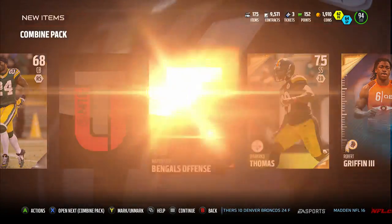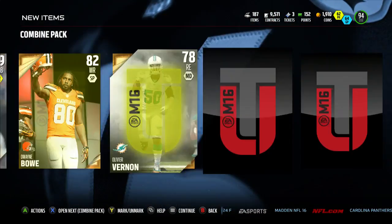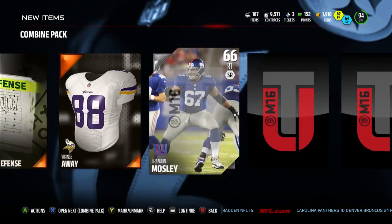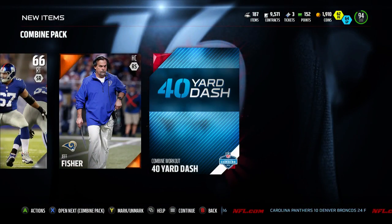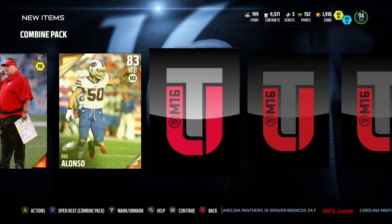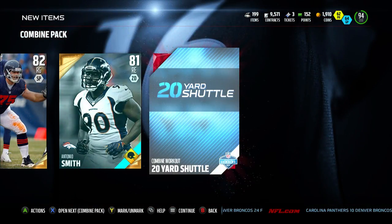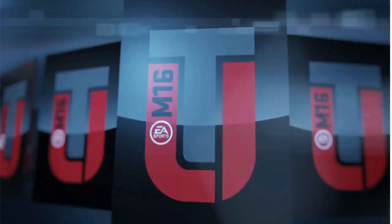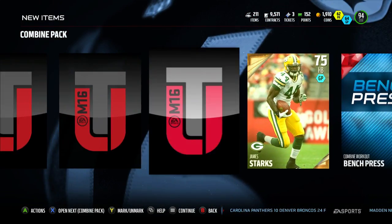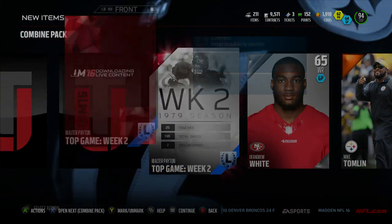I got RG3! There we go, and a broad jump again. I wonder how many people have that combine RG3. I already had that right guard but I pulled him again. 40 yard dash again. DRC is not bad either, and a 20 yard shuttle.